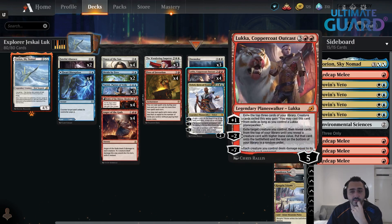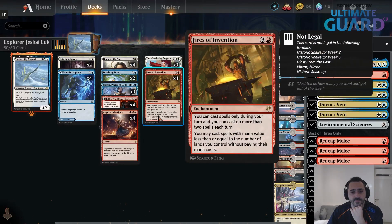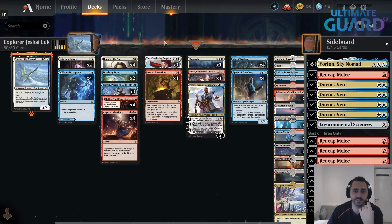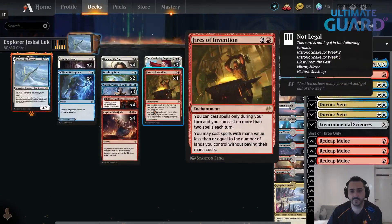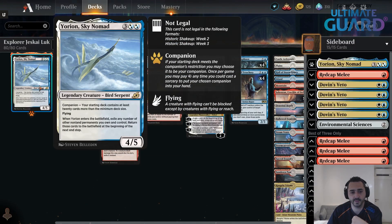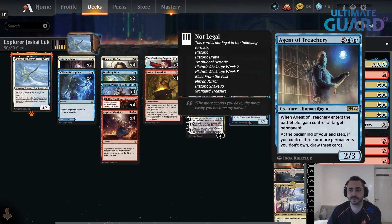When you make a token, you untap, drop Luka, target the token with the minus-two ability, exile the token, and start revealing cards from your library until you reveal Agent of Treachery. You put that into play and steal something from your opponent. With Fires of Invention you can do a lot of this multiple times a turn — play Luka for free, target your token, get Agent of Treachery, steal one of their best permanents. Then with untapped mana, put Yorion in from your companion zone, drop Yorion for free, blink Agent of Treachery, and at end of turn it comes back and steals another permanent.